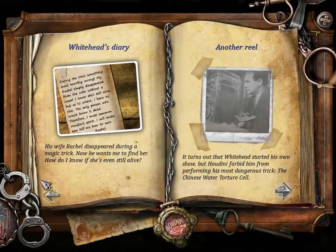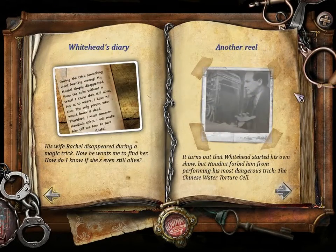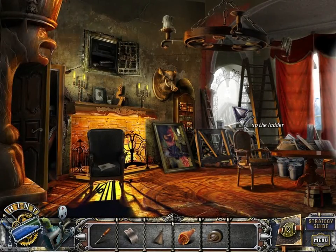I believe we have more things in the journal. Sam! Whitehead is holding Sam captive in his dungeon — must rescue him no matter what it takes. Whitehead's diary: his wife Rachel disappeared during a magic trick; now he wants me to find her. How do I know if she's even still alive? Another reel: Whitehead started his own show, but Houdini forbade him from performing his most dangerous trick, the Chinese Water Torture Cell.